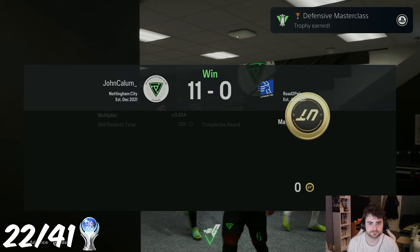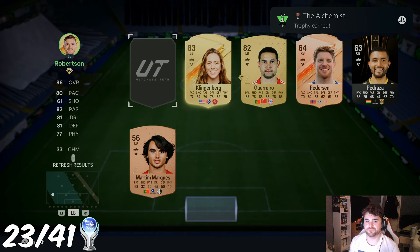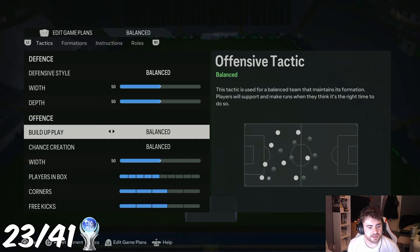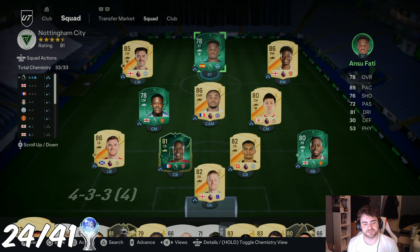Keeping 10 clean sheets in Squad Battles earned me 'Defensive Masterclass', and then it was time for some squad management. We got 'The Alchemist' — that's for building a squad with 33 chemistry so every player is on full chem. We may as well, because I'm about to go into a Rivals game. Let's quickly make some custom tactics — fast build up — and we save changes and get 'Trust Me, I'm a Manager' as well. Two trophies very quick, back to back.